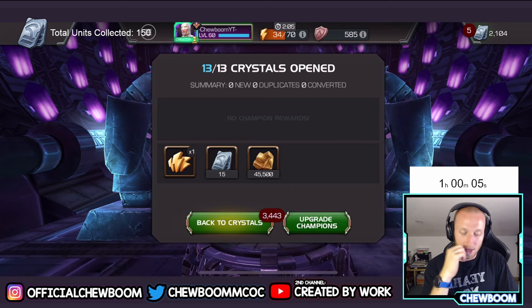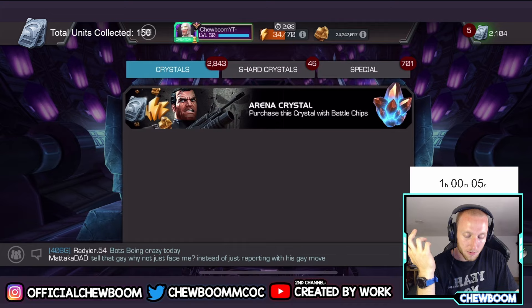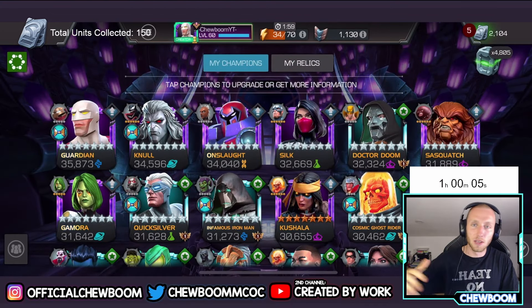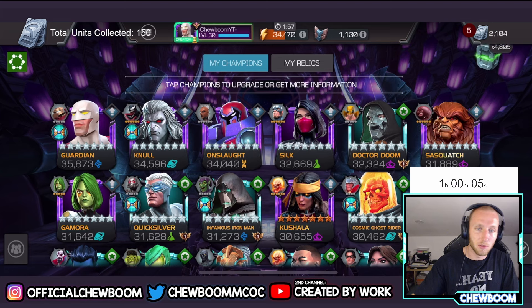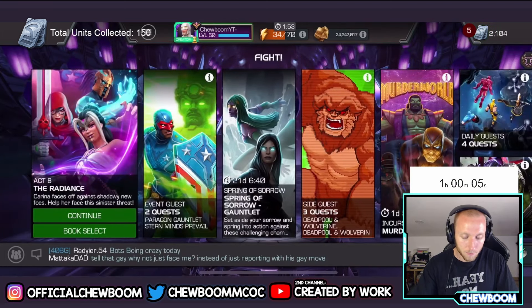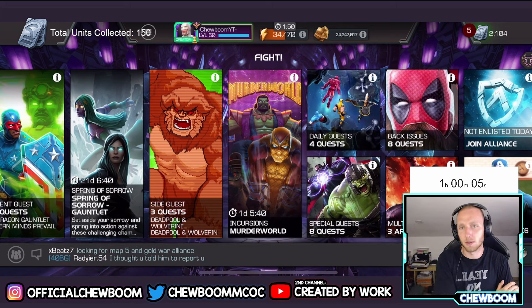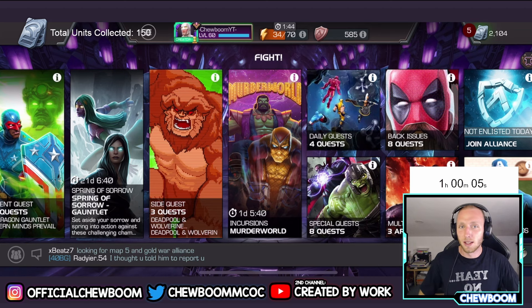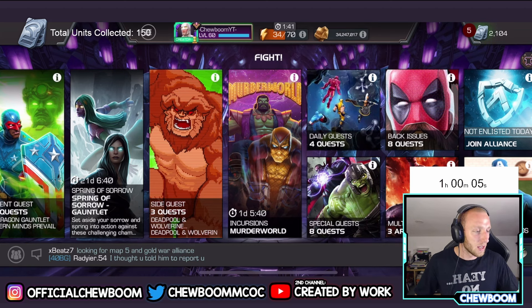So it's 150 units base, plus we get 30 units worth of energy refills as well. I think you could push that to around 200 if you get lucky on battle chips and run recoil masteries. But 150 units per hour is a very honest and genuine estimate. This was a cool little experiment — just an hour, see how far we can get.